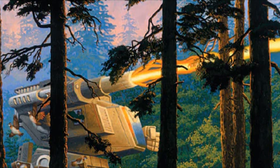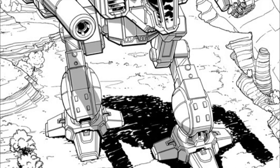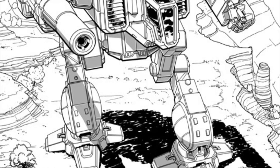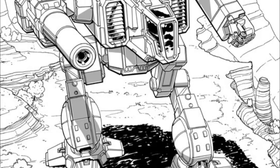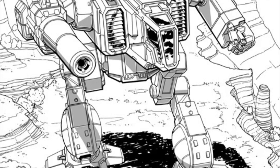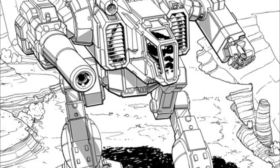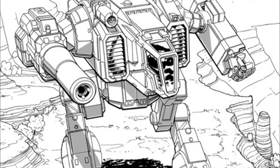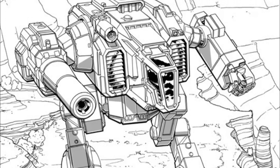Configuration C has a couple of ATM-6s and three medium lasers. It carries enough ammunition to make full use of the flexibility of the Advanced Tactical Missile system. A NARC missile beacon helps colleagues' missiles target an enemy unit too. Configuration D has an ER large laser and an extra double heat sink in the right arm, while the left arm carries a pair of medium pulse lasers. The left torso has two machine guns, an ER small laser, and another medium pulse laser, plus a Streak SRM-6. One ton of ammo is provided for the machine guns and missile launcher.